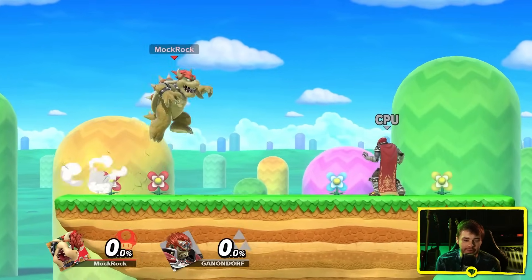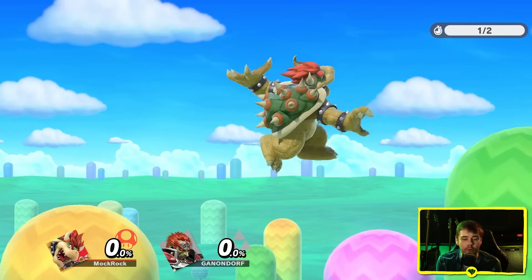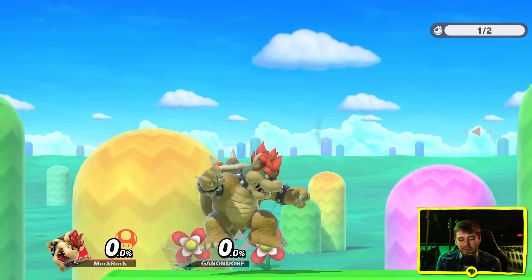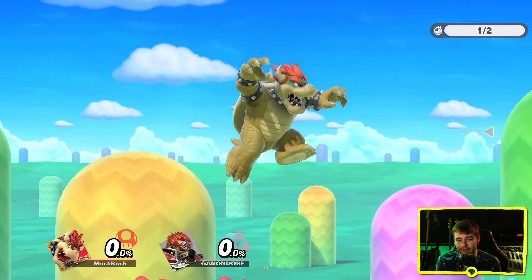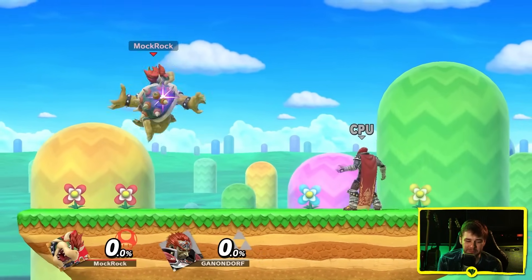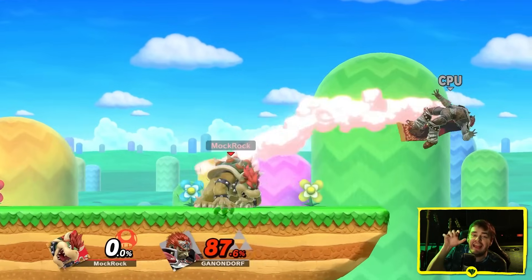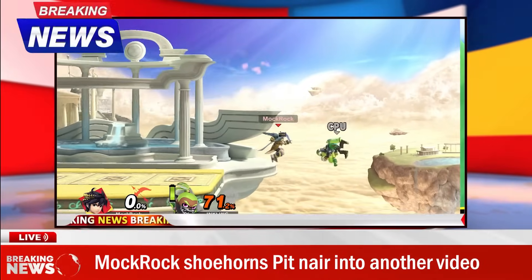Bowser's forward air works way better as an arcing claw slash than Charizard's does. A lot of that comes from the fact that Bowser actually has appropriately sized arms for this kind of attack. I love the pose he ends up in — very dynamic and strong looking. The landing animation has him tuck his arm under himself, which makes sense, though the getup is a little bit snappy and weird. Feels good to hit — this is where that visceral claw sound really comes into play. Part of me almost wishes this was a two-parter, to really let it drive home how much Bowser's clawing into you. Bowser — pretty easy S tier.